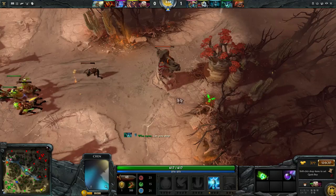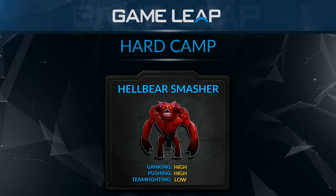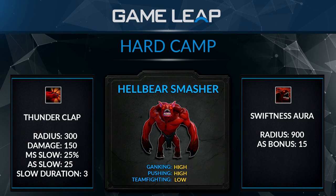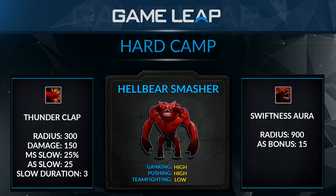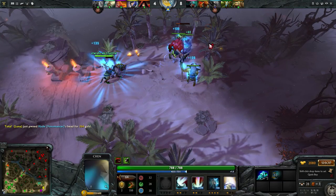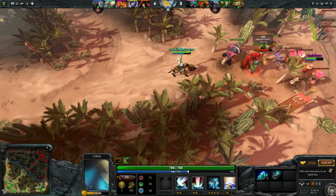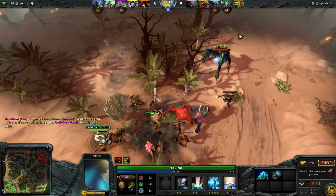The next creep is the Hellbear Smasher — the Cranberry, the Clapper, whatever you want to call him. He has a War Stomp similar to Pandaren Brewmaster's Clap that slows and does damage. You can use this to gank very well, and in team fights he has an aura that increases attack speed, so he's good to have at least one in your army late game. The main weakness for ganking with him is that you need the opponent completely out of position. You approach from behind, right-click your hero to the opponent, use Clap, micro the hero back and forth to block retreat while right-clicking with Chen, then use your W at the last second to get the kill.